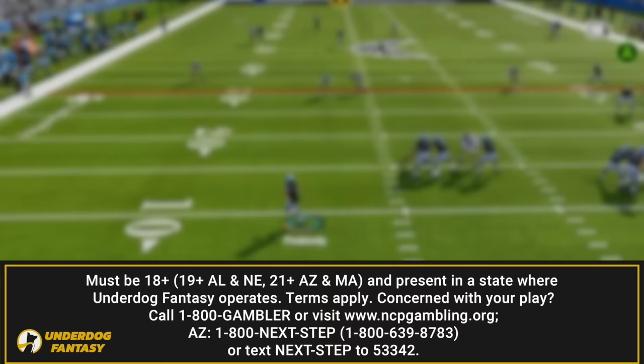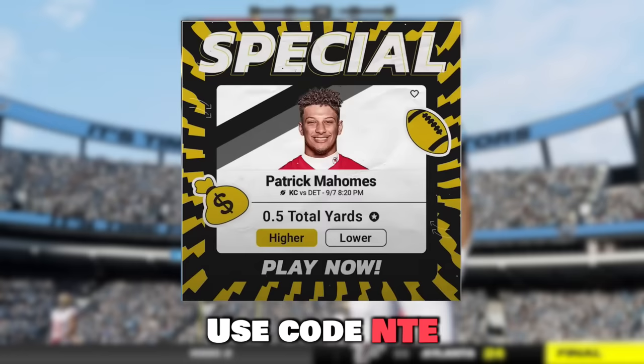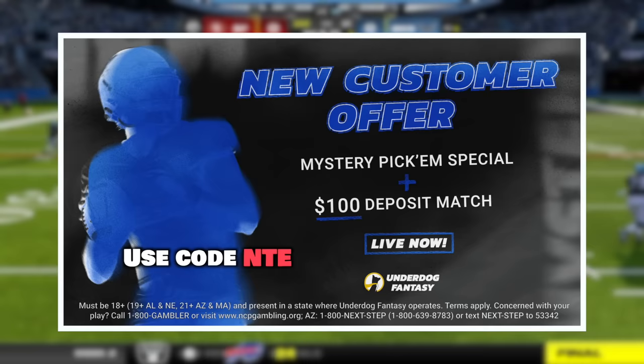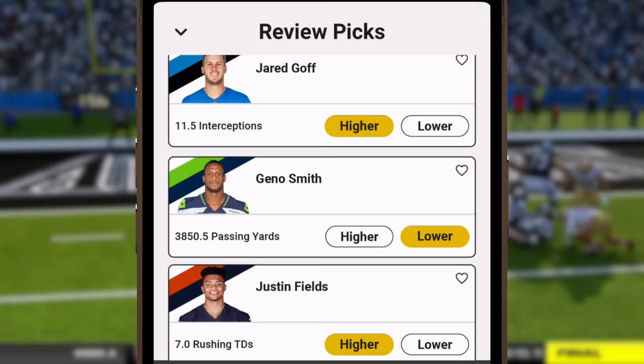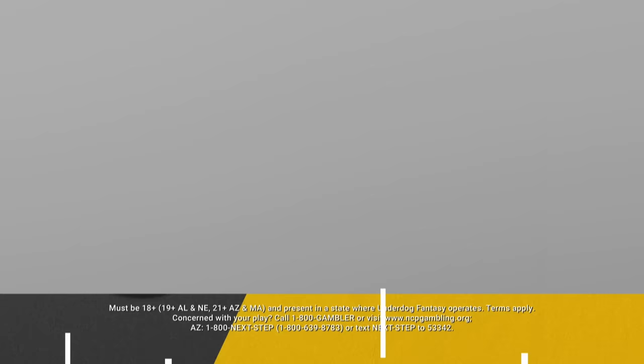This video is brought to you by Underdog. Underdog has a special pick'em for week one: Patrick Mahomes at higher or lower than 0.5 total yards against the Detroit Lions Thursday night. That's an incredible pick'em. You can use my promo code NTE. All new customers who use my code NTE will get their first deposit matched up to $100, plus a mystery pick'em special when they sign up. Use code NTE or my sign-up link in the description. Download the app, make a deposit for access, and signing up also helps support the channel directly. I hope you enjoy playing Underdog's best ball drafts or pick'ems. Thanks again to Underdog for sponsoring this video.